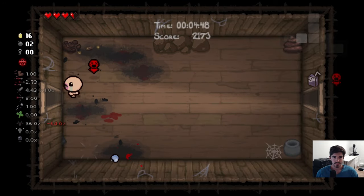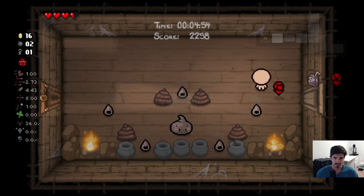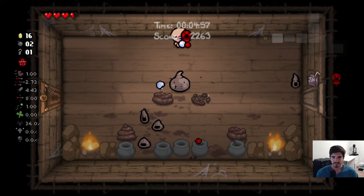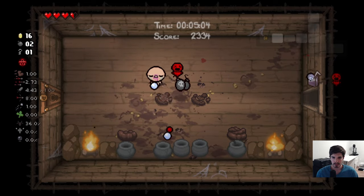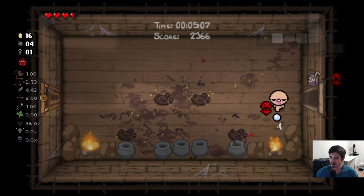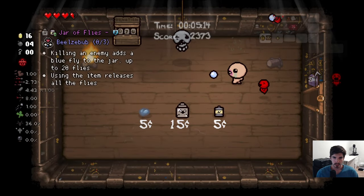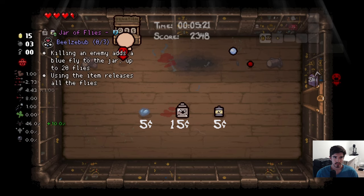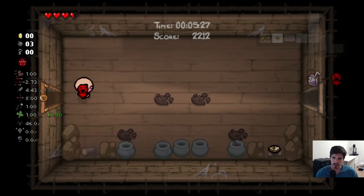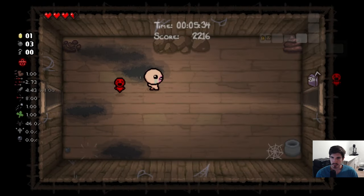Since I took red heart damage there I just lost 64% — not quite two-thirds of the devil chance, which kind of sucks. Obviously we don't want to lose out on potential deals. We have 16 coins so I'm going to run in here — if there are no good items, maybe just donate. Since I blew up that shopkeeper I got an extra 10% devil deal chance. Kind of neat — so if you got extra bombs, definitely blow up the shopkeepers.